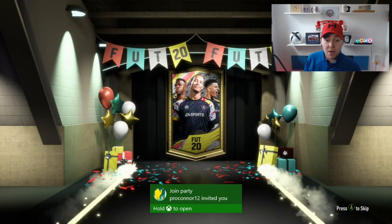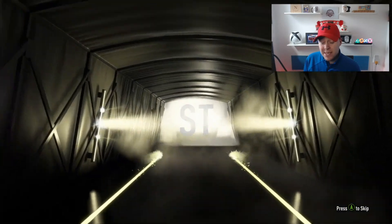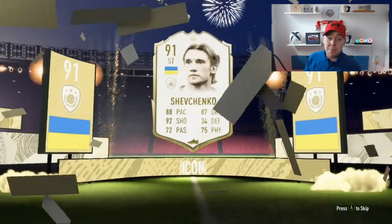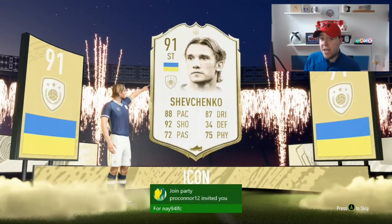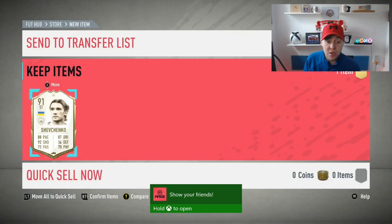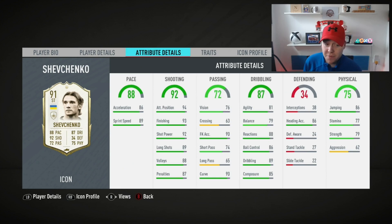This is the first prime icon pack I've opened this year. And... wait, that's not too bad actually. Shevchenko — he looks good to be fair. 88 pace is quite good, 92 shooting is really good, 87 dribbling not bad. I won't lie, I would have liked someone better or different, but I don't think it's too bad. I hope he's got four-star skills. Let's check his price first — he's around 400k, so not bad. Let's check his skills — he's only got three-star skills, which I don't really like. But he has got 93 finishing; he's not a bad card to be fair.